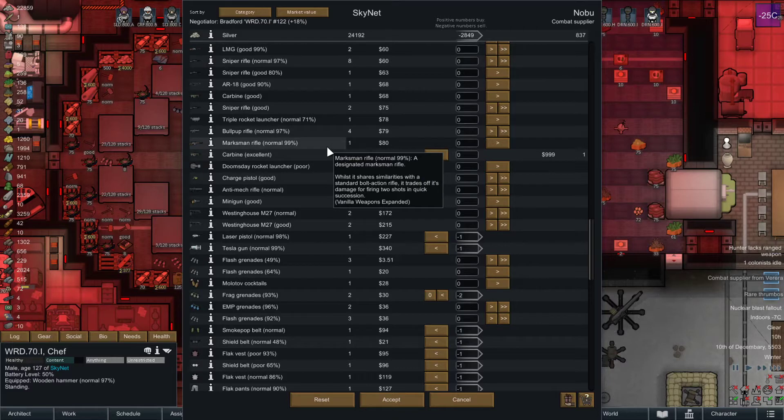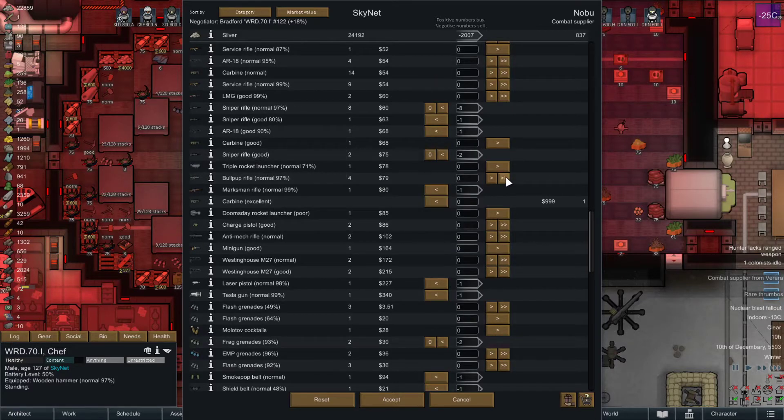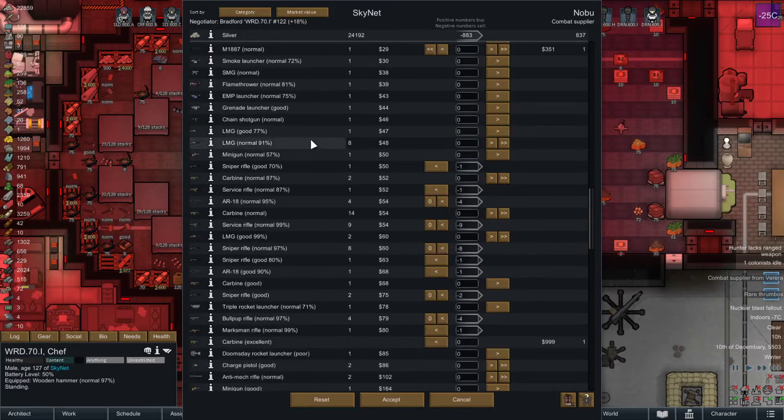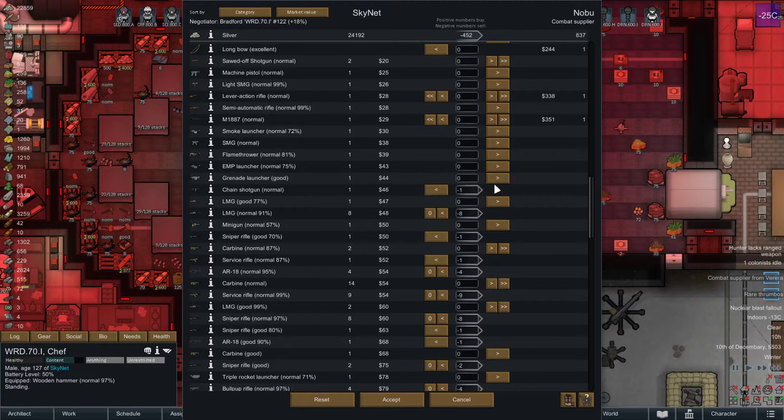Excellent quality carbine could be useful, but not going to bother buying it because we're switching over to plasma rifles. These might be equipped on somebody. I don't think anybody has the bullpups - I think we have P90s equipped. I don't think we have bullpups equipped. I don't think the normal LMGs are in service anymore either.